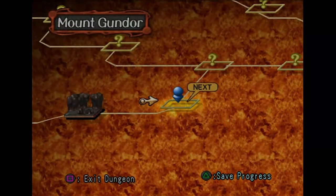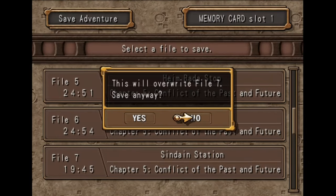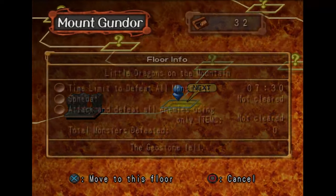We should get Monica's sword built up in this floor, unless it's a blue seal — which it might actually be. We're gonna save on up. Okay, now it's the next one that I think's a blue seal.